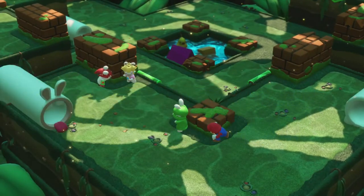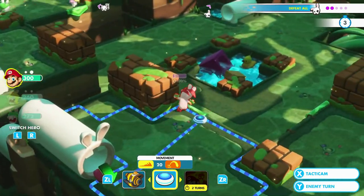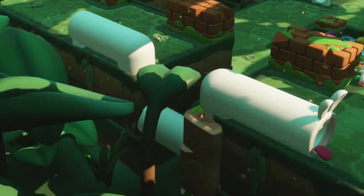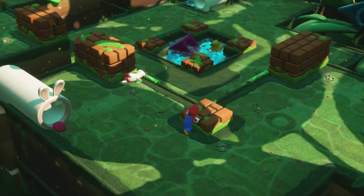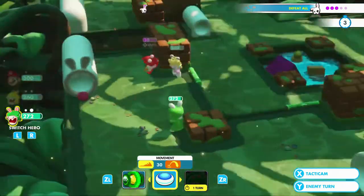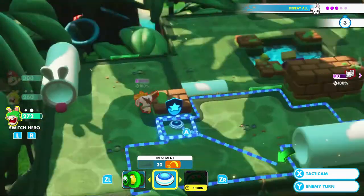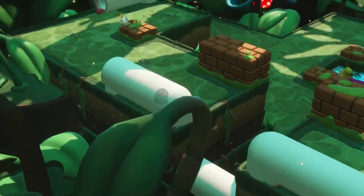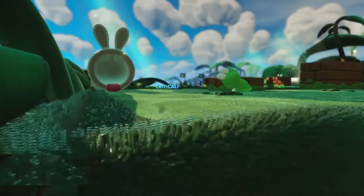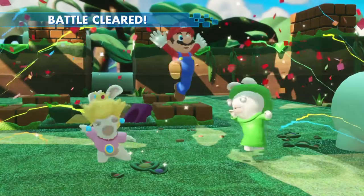There's another rabbit that locked onto us — let's take that one out. Mario gets cover — we're taking damage but not too bad. Rabbit Luigi, go finish off the hopper, take cover, then go finish off the ziggy. And that should be it — we cleared all the hoppers and all the ziggies. Victory! That was an easy day — we finished in three turns.